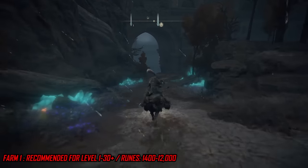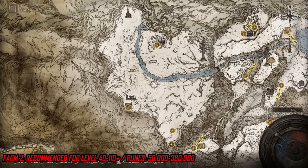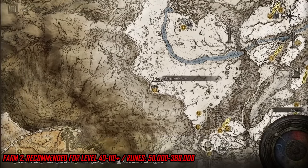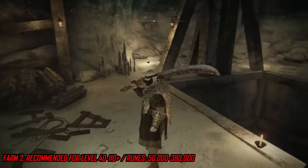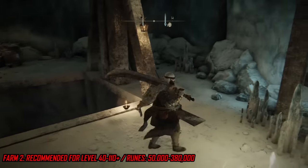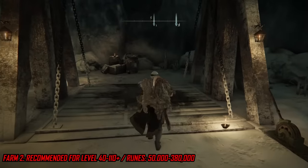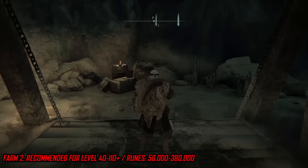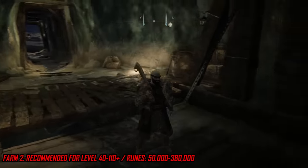Moving on to the next farm, travel to what I call the secret snow area. If you don't have this part of the map unlocked, I'll link a video in the description showing how to get it. Travel to this dungeon in the area and take the lift down. If you already have this place discovered, simply teleport here, activate the lift, wait for it to come down if it isn't already, jump on it, and ride it all the way to the top.